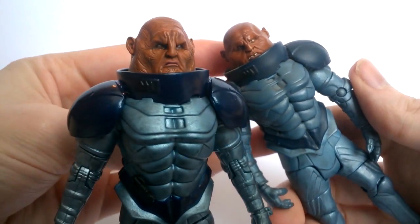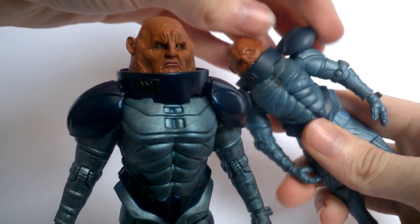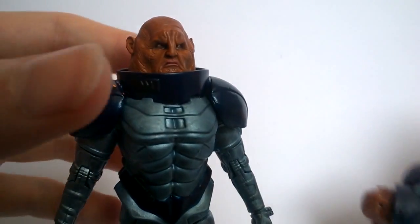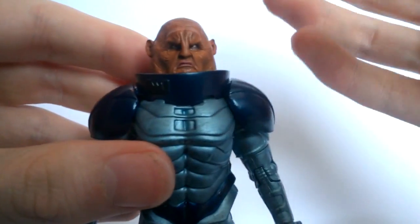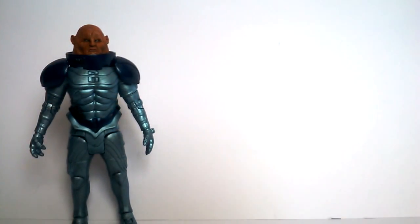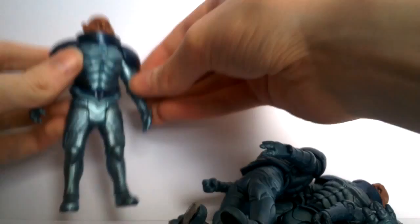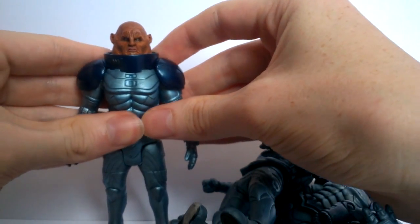The back has a prominent probic vent and spine piece with deep ridging, and the legs have raised panels and knee pads that actually stick out. The Dan Starkey Sontaran had the worst shoulder pads and neck brace - incredibly flimsy rubber that pops off when you try to fit the helmet. This new version has solid plastic in those areas and the helmet actually stays on properly, making it a significant improvement.